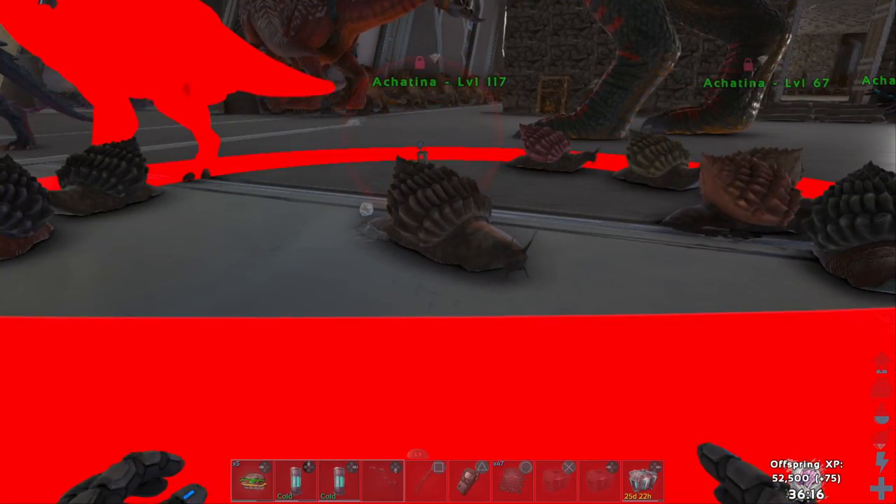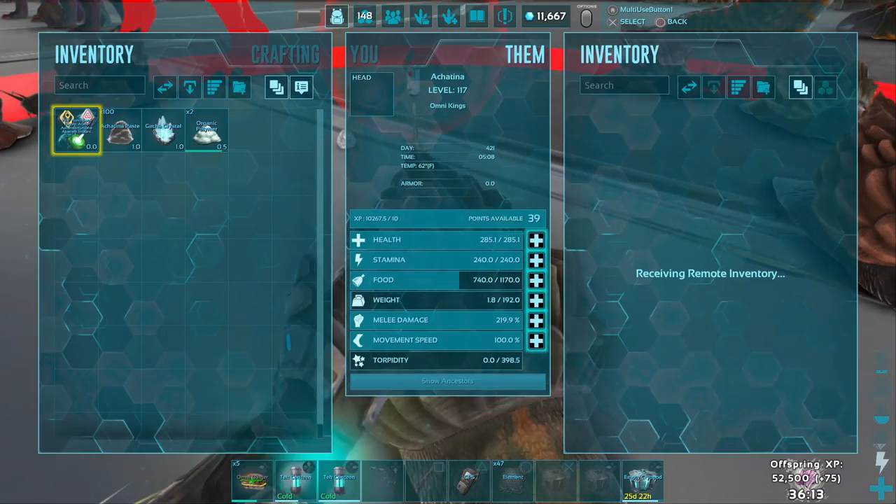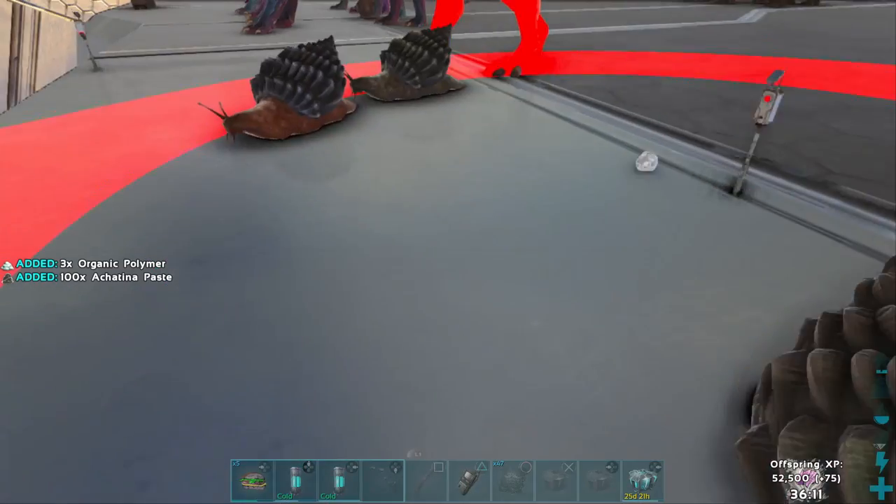Now take it to your base. You can either place it on a wooden cage or the dino leash, activate wander, and every 30 minutes to an hour check its inventory for cementing paste and organic polymer.